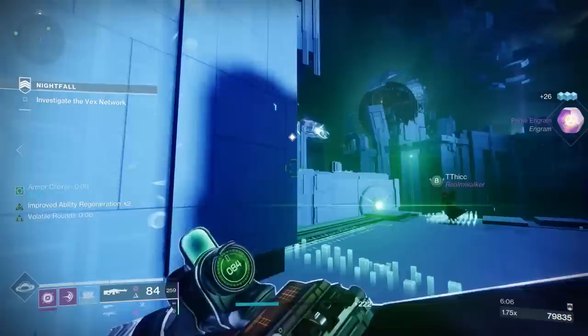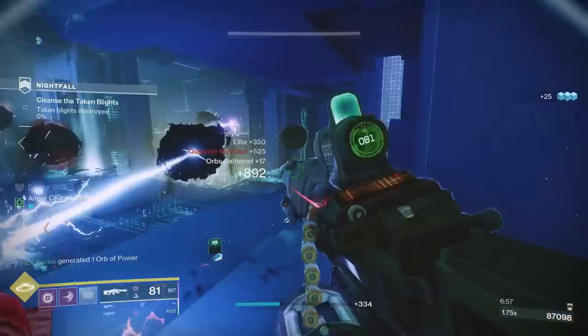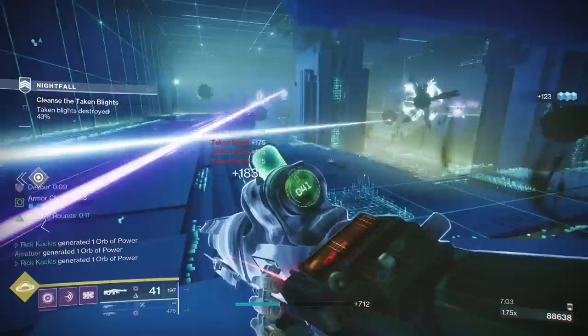The two new weapons are firstly the Yoram's Claw Legendary Energy Pulse Rifle, and then we have the Bite of the Fox Legendary Kinetic Sniper Rifle. If you're a veteran player, you may have heard of these — in fact, you may still have some in your vault — but they have all new perks this season.